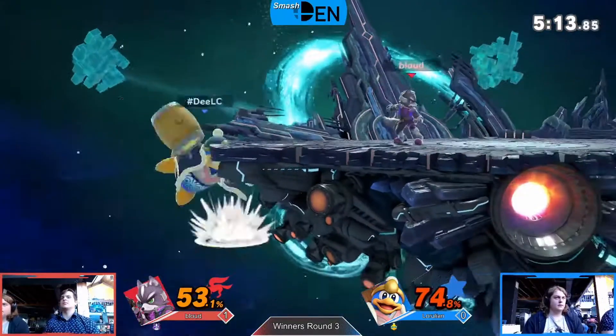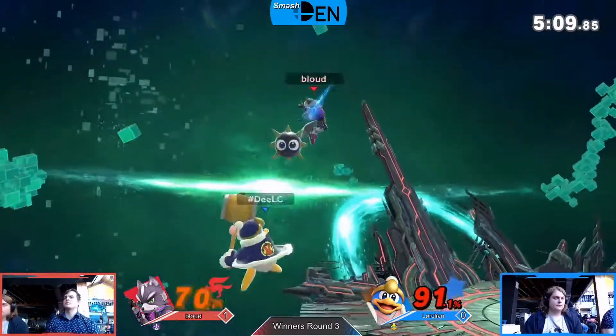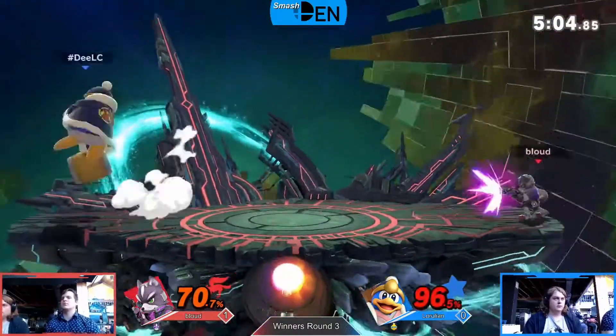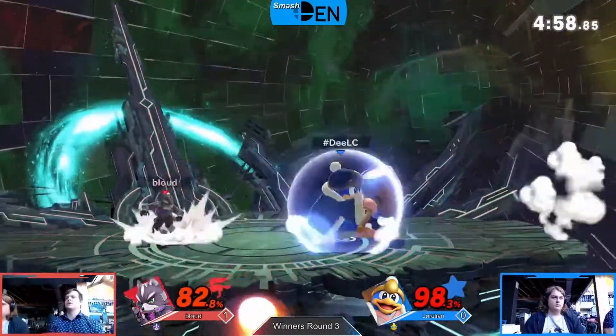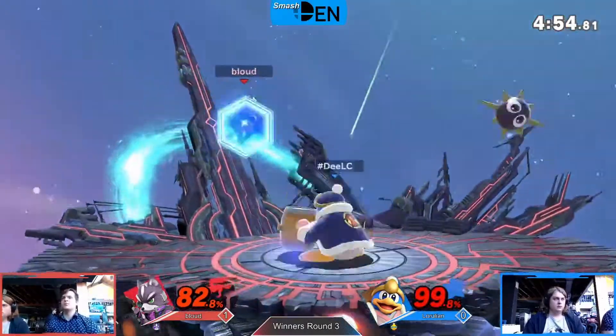Lerulean's been good at avoiding it and bloud has generally been aware, going in and getting grab combos right away. But that one — pump 60% out of that, just disgusting. It was actually the smartest place to do it right by the ledge, because it's harder for DDD to get out — you can't really go offstage, you've only got one direction of DI. That's really smart.